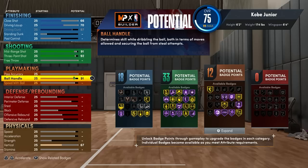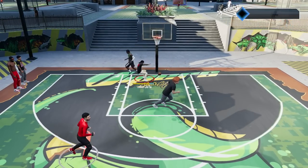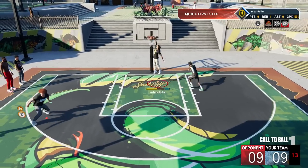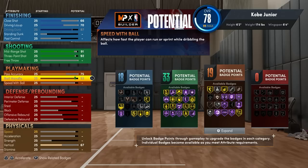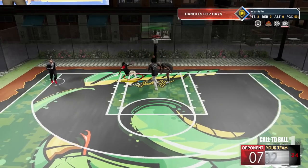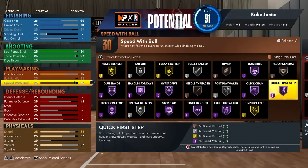Ball Handle 92, que já pega as novas badges de Hall da Fama. E o passe é a única coisa que vai defasar um pouco, principalmente porque essa build é especialmente dedicada ao parque. Então eu coloquei 75 para não errar passe. 93 de Ball Handle. E a velocidade com a bola — Speed with Ball — eu coloquei 92, justamente para pegar ali: 91 Quick Step Ouro, 92 Quick Step Hall da Fama. Vou mostrar para vocês — essa badge aqui: 92 ela pega Quick Step Hall da Fama. Muito importante.